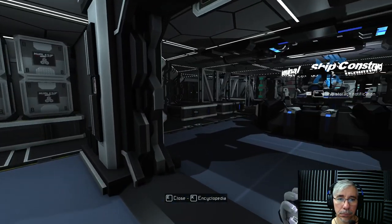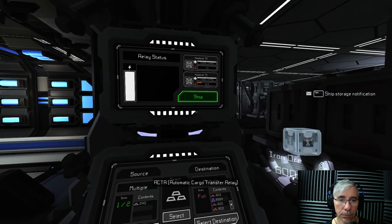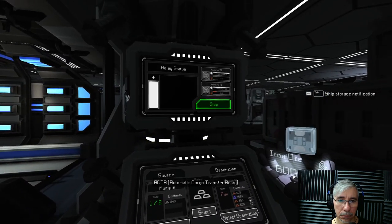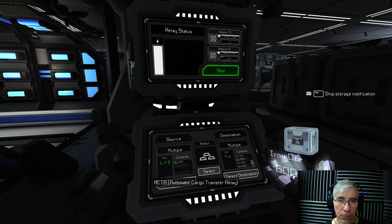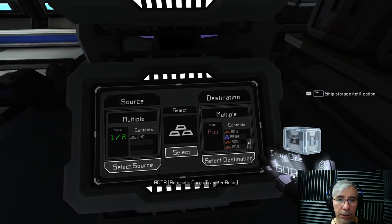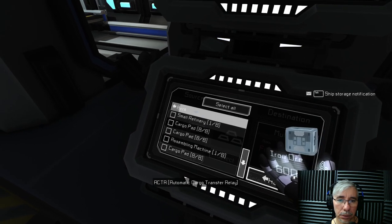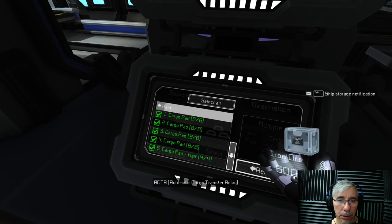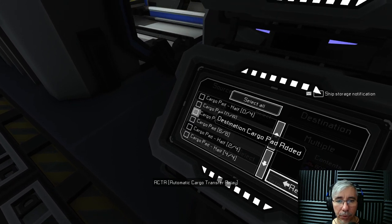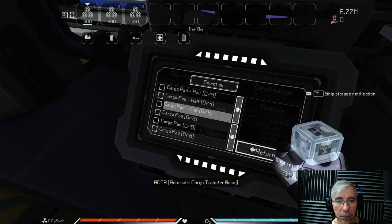Checking assembly starboard and assembly port refineries. Found the issue: there's a box stuck in the exit, and the cargo pads are full - that's why teleportation stopped. Setting up new cargo pads resolves it and it's running again.